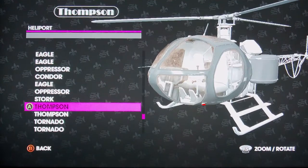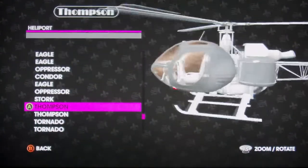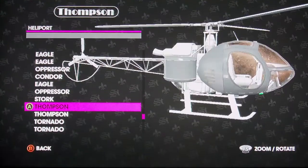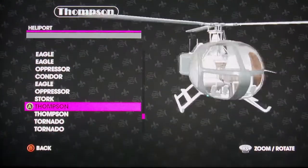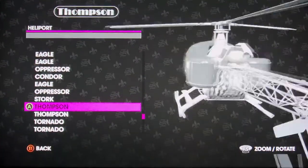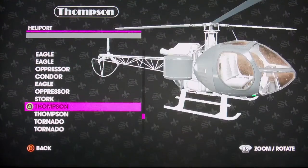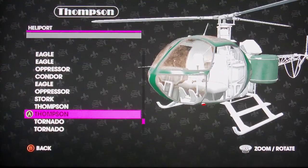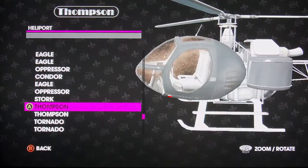This is the Thompson. And if you guys have noticed — playing Saints Row 2 — this thing was hard to fly. It was either me or this helicopter was horrible at flying. This is the Thompson again. As you can see, this one has no doors on it. Otherwise, this Thompson — the first Thompson — has doors on it.